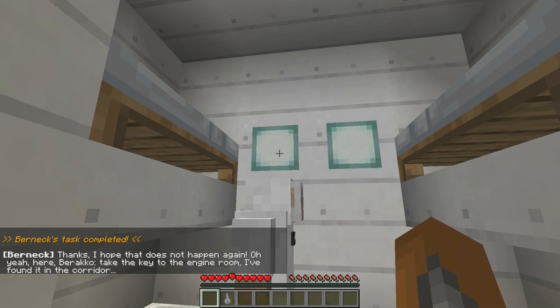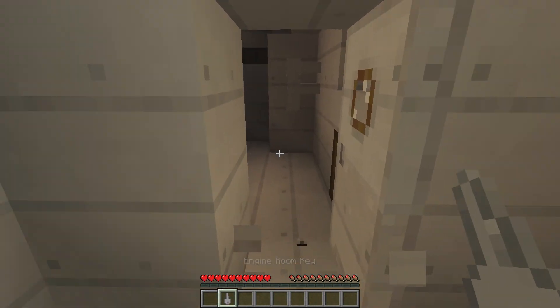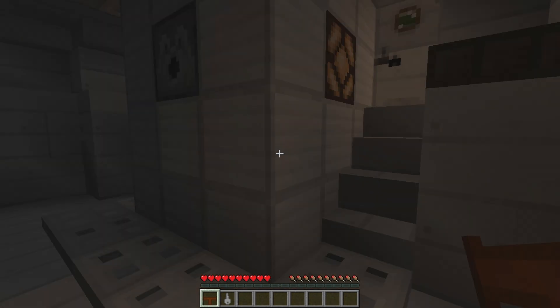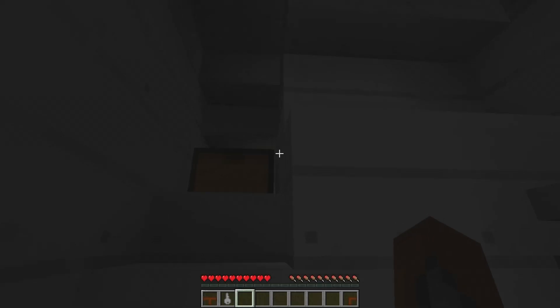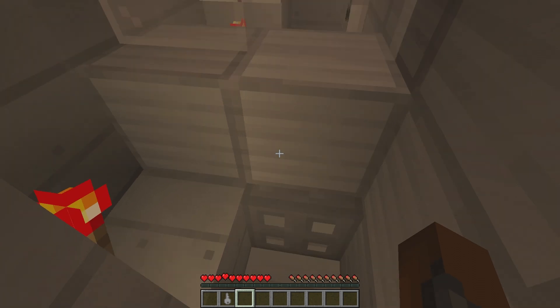Thanks, I hope that does not happen again. Here, Berico, take the key to the engine room — I found it in the corridor. Fantastic, this has got to be the engine room. Oh, it's dark in here. And we have our engine pipe. Chest — let's check the chests first. Another engine pipe. I see, do we have to make them all connect? Is that it? They're all kind of connecting.